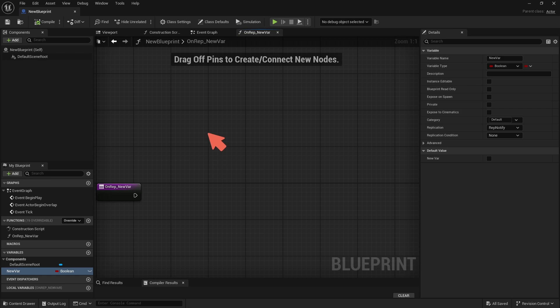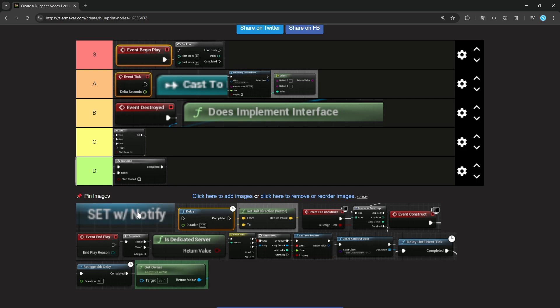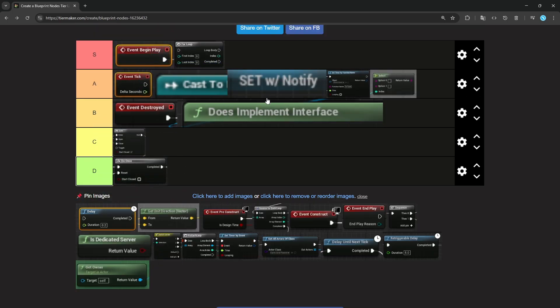Rep Notify can be nice for situations like a chest. Maybe this is the relevancy area of the chest. A player opens it, and now the chest has different states. When another player comes closer and the chest becomes relevant, you probably want it to update to the correct state. You can do like an enum for the chest state or a boolean, and then the client's chest can trigger those events and play animations. For those reasons, I think Rep Notify is really useful — I'm going to put it at A.